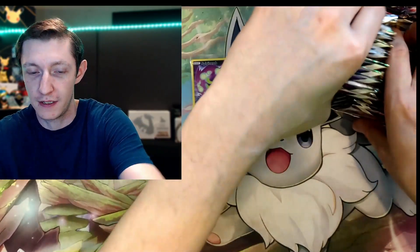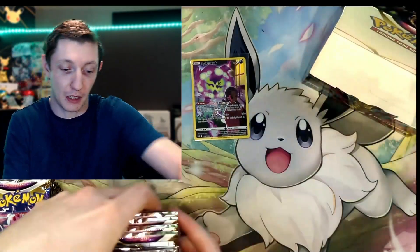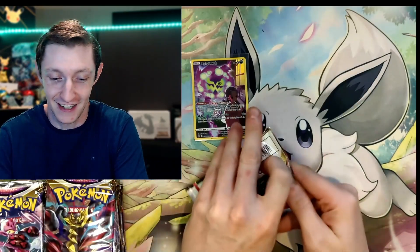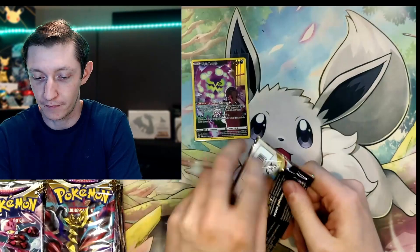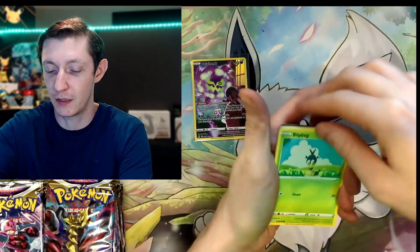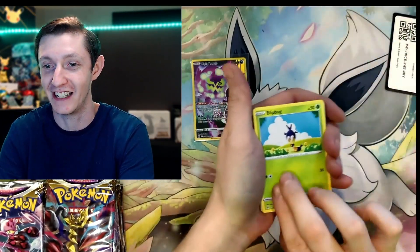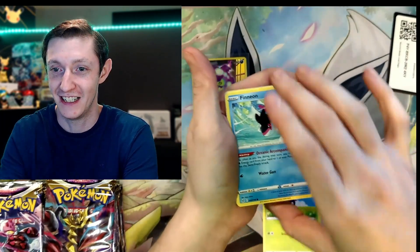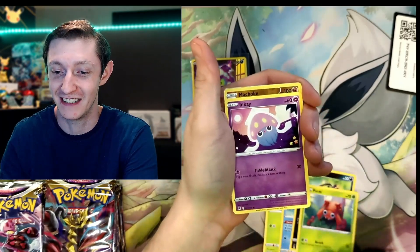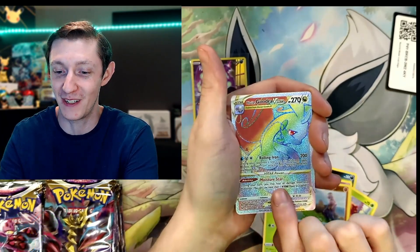I'm going to take all these out of the box and just set them here, because this thing's going to take up a lot of space. We'll go right down left to right. We got a Blipbug, Finian, Spinarak — I saw sparkle so now I'm excited — Inkay, Machoke, and a Gujra V-Star. Nice.